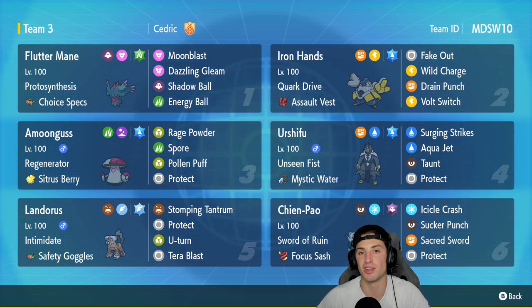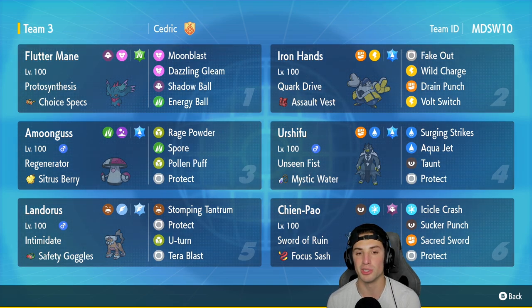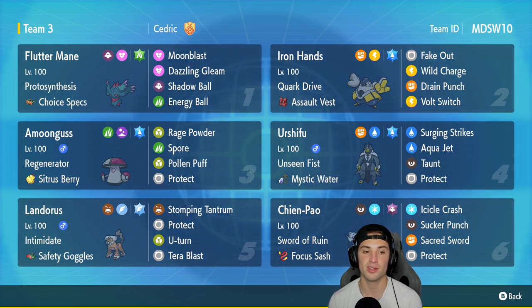First Pokemon is Fluttermane, chilling in the top left corner. This is a Regulation D World Championship team so it's going to have a bunch of meta Pokemon. Fluttermane has Choice Specs with Moonblast, Dazzling Gleam, Shadow Ball, and Energy Ball. Second slot is Iron Hands with Quick Drive and Assault Vest — it has Fake Out, Wild Charge, Drain Punch, and Volt Switch to pivot out and get more Fake Outs in.